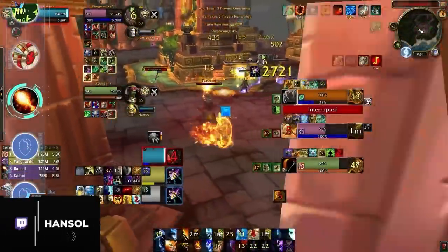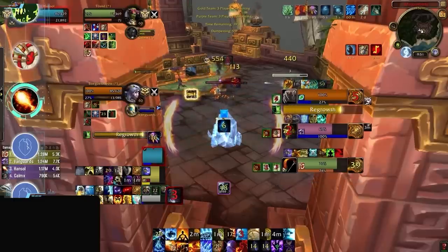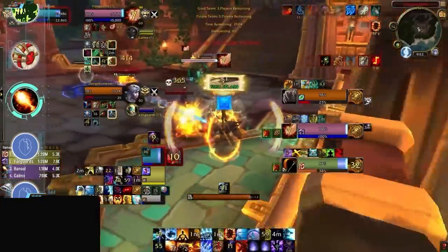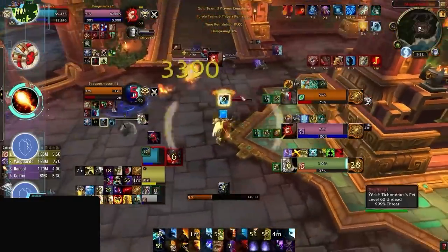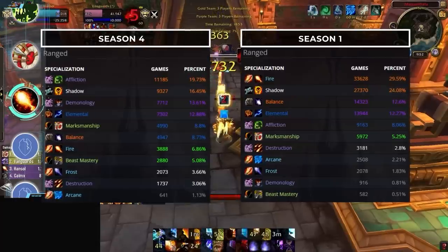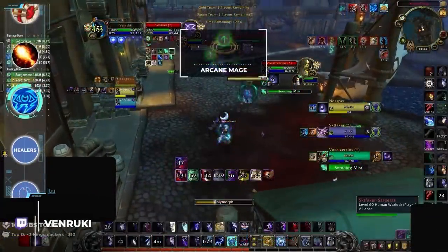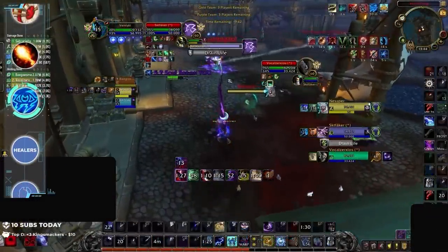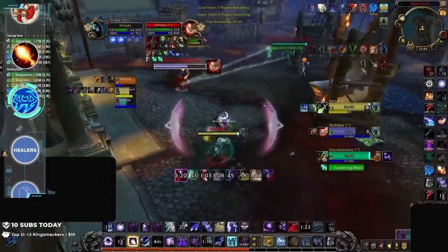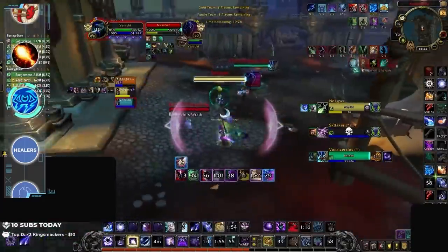Finally that brings us to mage, and we're about to say something that might be controversial. For the first time ever in Shadowlands we are moving Fire down to the A tier. Before you freak out, remember that RMP was and continues to be a meta-defining comp and has been a key driver in dictating the viability of certain specs, especially on the high end of the ladder. Since RMP as a whole received nerfs, Fire Mage by itself has fallen off quite noticeably. We're also making the bold decision to take Arcane out of the trash for the meantime — its buffs seemed to have mattered, as there are more Arcane Mages popping up on the front pages of the arena ladder. Arcane has found a footing with Outlaw RMD, which somewhat complements its dampening-oriented playstyle. It's not a spec that is going to break the meta but it definitely has more potential this season.